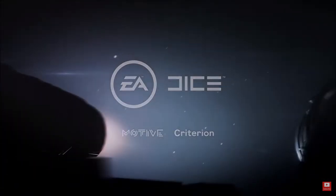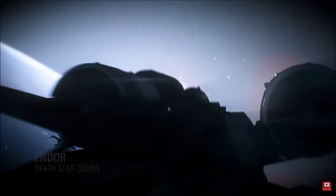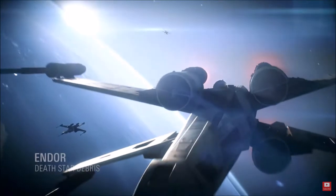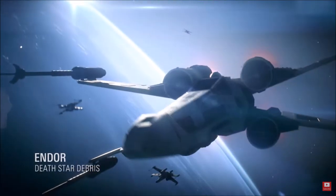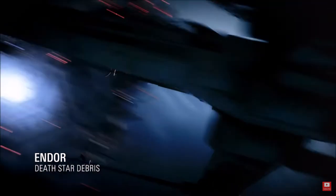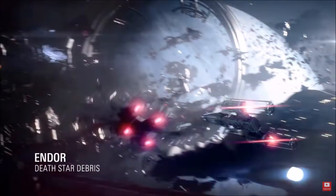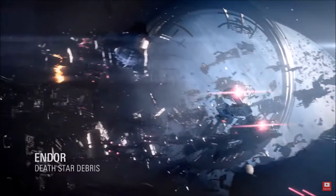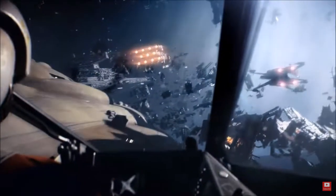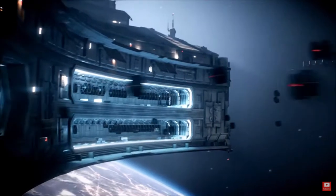Next, we get some logos and we move to above Endor, to the Death Star debris, where we can see Luke Skywalker in his Red 5 and R2-D2. They're flying above Endor into battle. This map looks very crowded, almost like the Death Star map from the current game — a lot of debris, a lot of just jumbled-up mess. And you can see a view from inside the cockpit, with a Mon Calamari ship and a Star Destroyer.